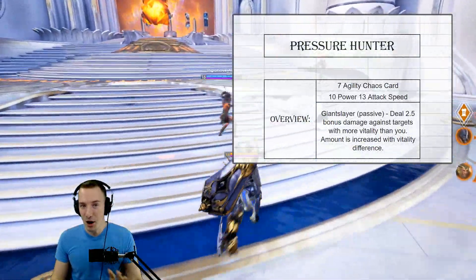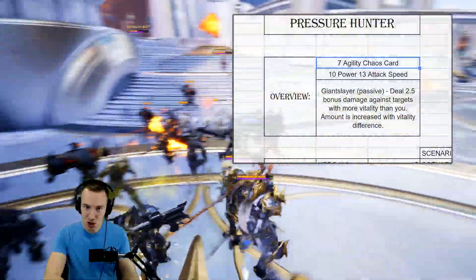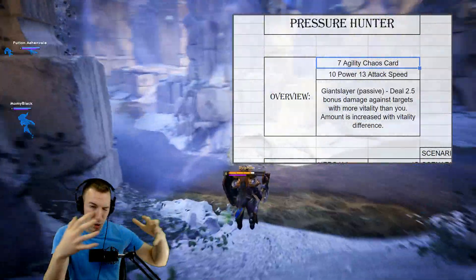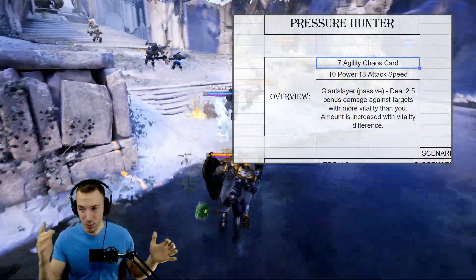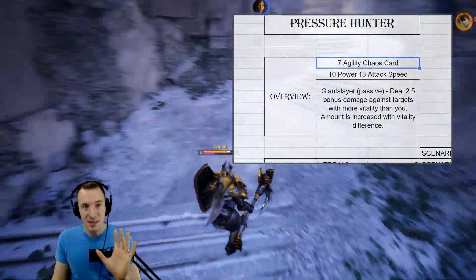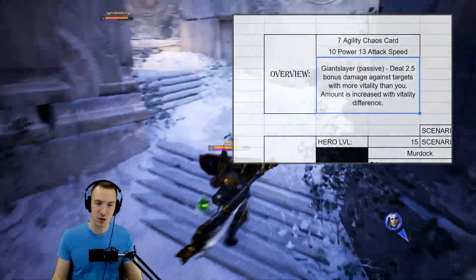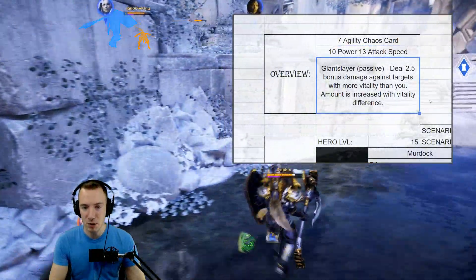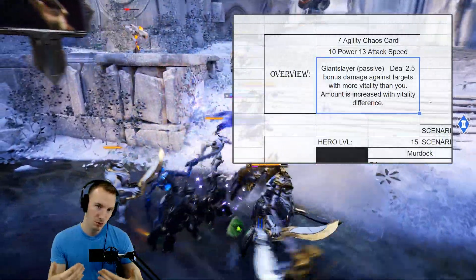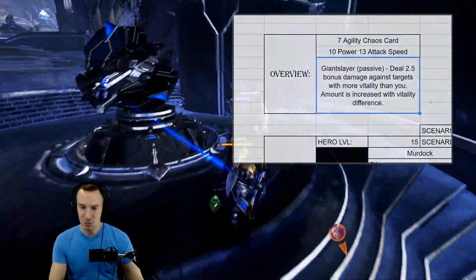If you aren't familiar with Pressure Hunter — it's a seven agility chaos card. The seven agility makes it a little bit odd; you can't easily combine it into a perfect 25 agility build. It gives 10 power and 13 attack speed, which is not the greatest stats compared to its cost. But the passive is where it's at — it's called Giant Slayer: deal 2.5 bonus damage against targets with more vitality than you, and the amount increases with the vitality difference. So with one vitality difference you gain 2.5, with two it's five, with three it's 7.5, and so on.